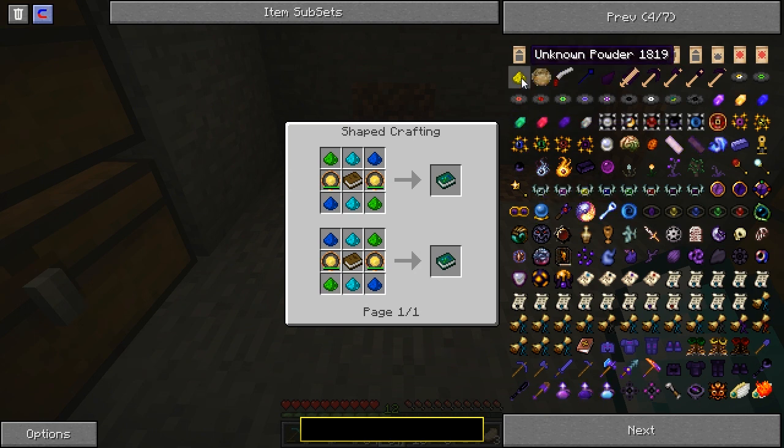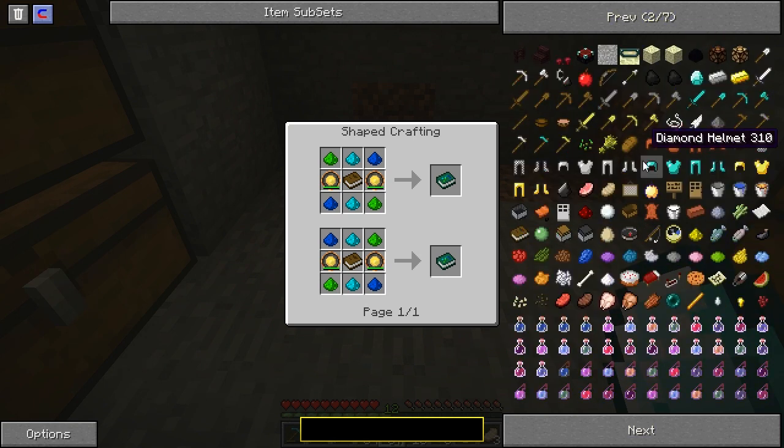There's a glowstone right there. Glowstone powder says 'unknown powder' — is that what I need? Page two, everybody's saying page two. That's glowstone, glowstone dust. I'm on page two. Quit yelling at me.